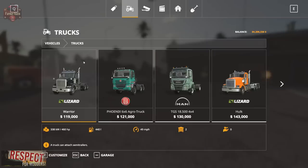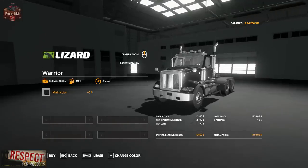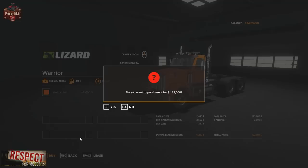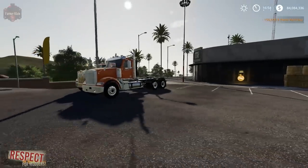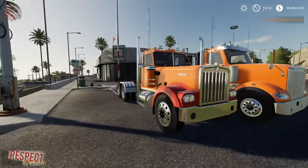It's a two-axle variant, so let's also buy the Warrior just as a frame of reference. We'll get it in star orange as well. This particular in-game truck is 460 horsepower.